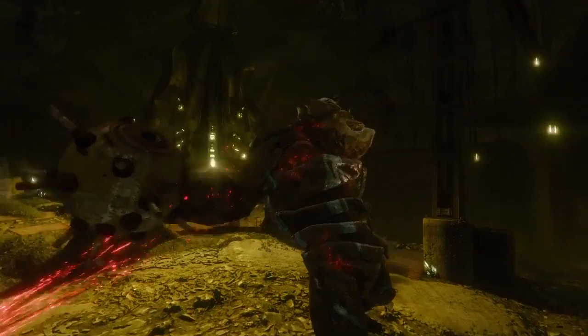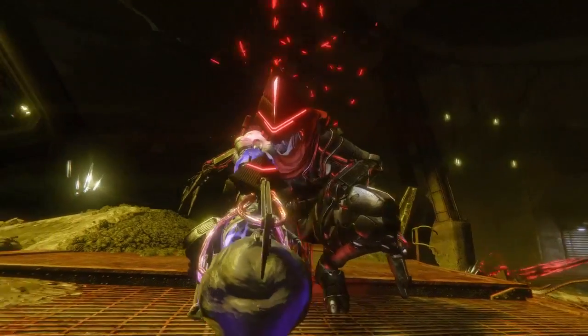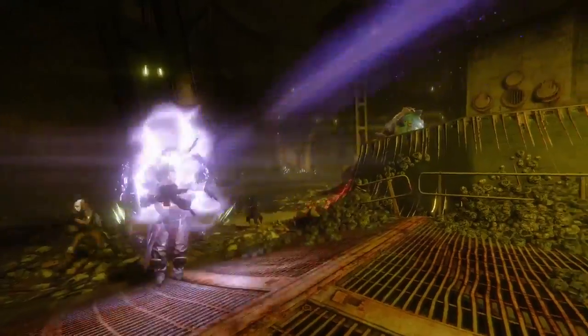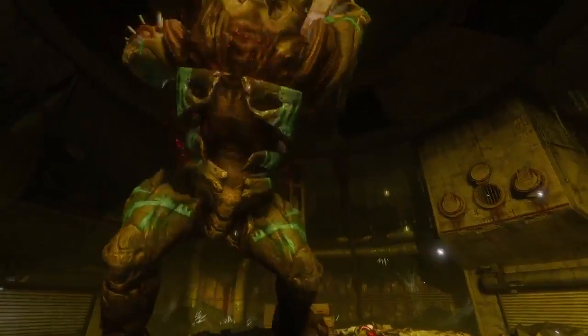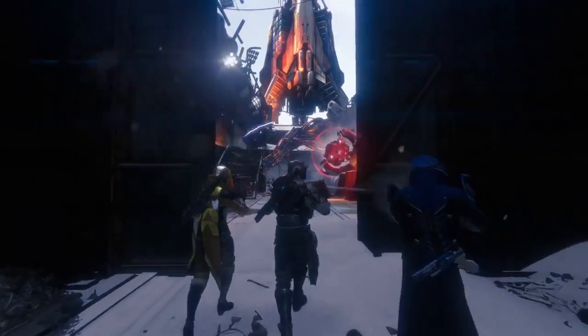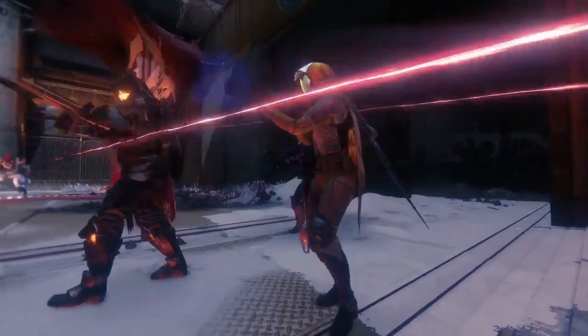It's this spooky place called the Wretched Eye. There's a really neat boss encounter — a Fallen captain has plucked an eye out of an ogre and affixed it to his weapon. He's using that to sort of tase you out of your rat hole while this blind ogre just walks around trying to crush you. We also have a few reprise strikes that we're bringing back for players.